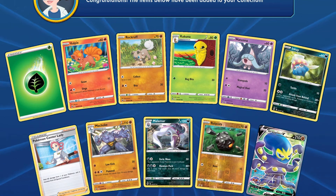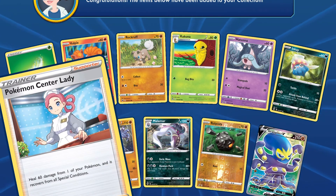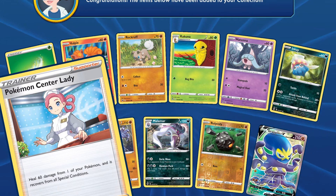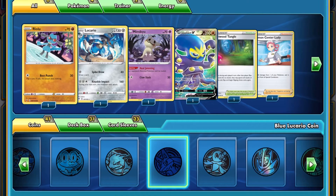And then I guess the other choice would be Pokemon Center Lady — that way I've at least got some kind of healing in the deck, and I don't know if I'm really going to come across any more. So this is the deck so far: we've got Riolu, Lucario, Mimikyu, Grapploct V, Glimwood Tangle, and Pokemon Center Lady.